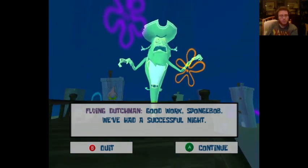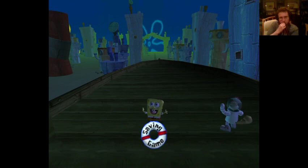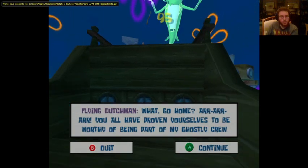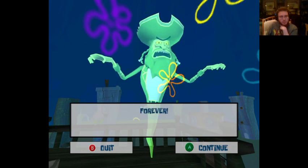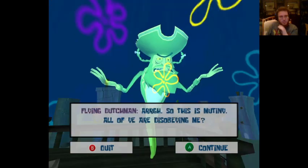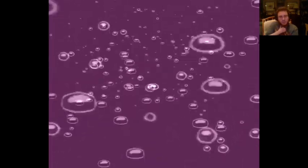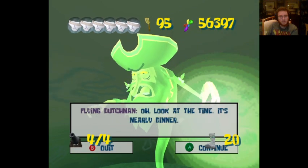We've had a successful night — well here's your reward. This has been fun, Flying Dutchman. You all proved yourselves worthy of being part of my ghostly crew forever. Did he say forever? We have to go save Bikini Bottom with all these robots. So this is a mutiny — all of you are disobeying me. I'm the Flying Dutchman. Okay, here's the boss fight.